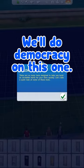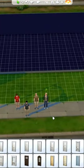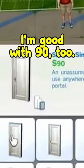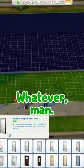Wait, wait — we'll do democracy on this one. Who votes for the $50 door? I vote the $90. You can't just change it. I'm good with $90 too. $90 over $260.